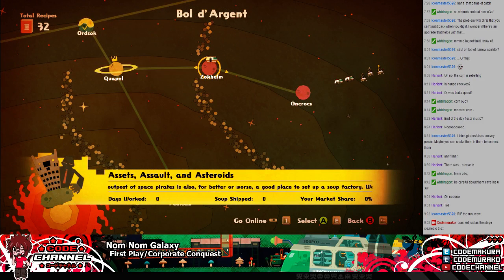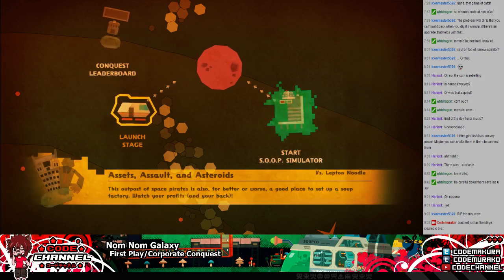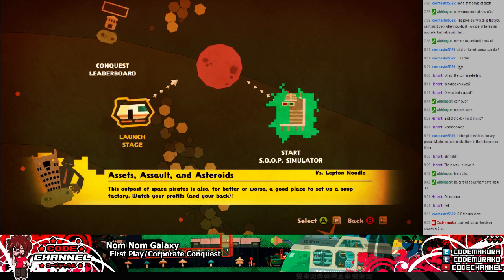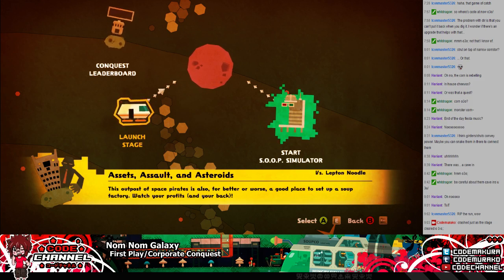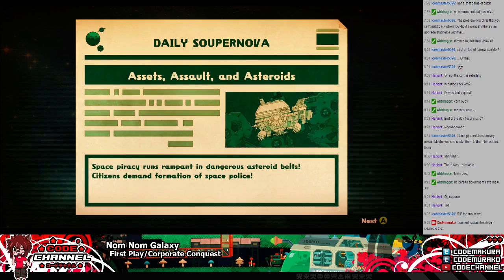Let's go to Zalkhelm. Opposed space pirates. This opposed space pirates setup is also, for better or worse, you could place up a soup factory. Okay, so it's probably a lot of attacks.